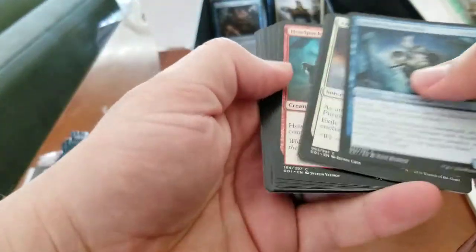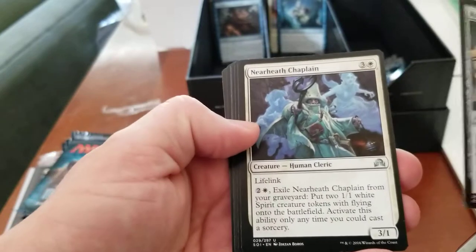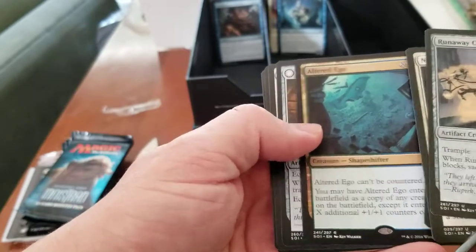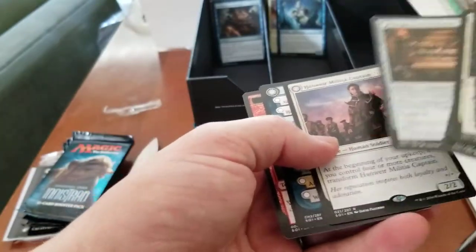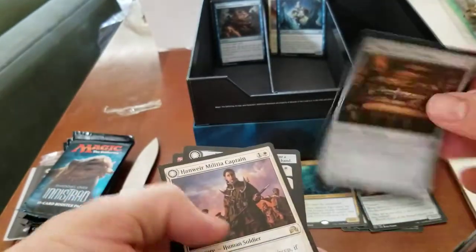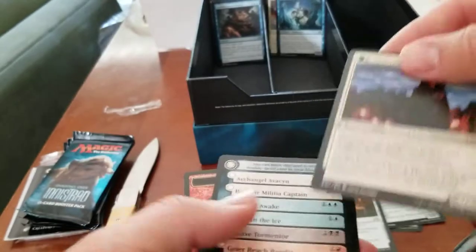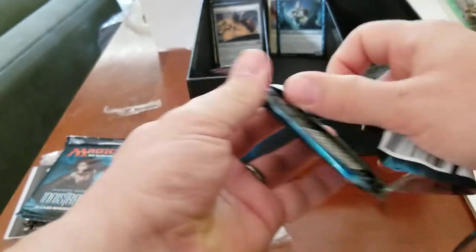I'm trying to remember what you can actually get in this — I don't think it's anything good. Runway Carriage, Near Hearth Chaplin, Wild Field Scarecrow, Altered Ego. We got lots of things here — Neglected Heirloom. Is that a foil? Two flips — so we have three commons, our regular rare, our flip card, and then a flip rare that's not foiled. Is that supposed to be a foil slot? That's so weird. Two rares in that pack, plus a flip card.